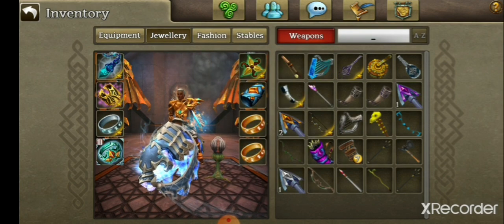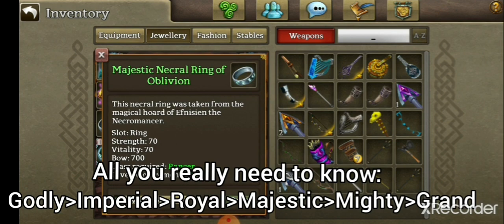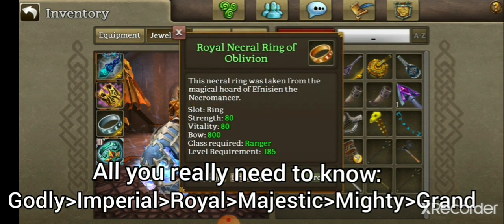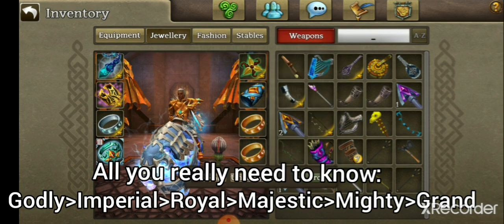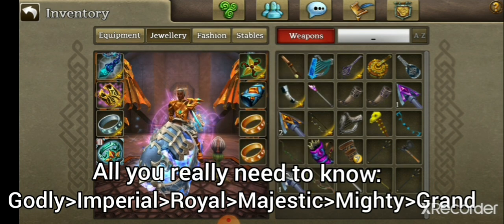Then we have Jewelry. Jewelry has 10 tiers, excluding the named version which is just above godly or void. The ones you'll need to know are Mighty, Majestic, Royal, Imperial, Godly, and then Named after that. Here's Majestic — that's plus seven. That's the tier below Royal, which is plus eight. This is Mighty, which is plus six. Unfortunately in Gwilion, it's extremely rare to find anything above Mighty for full barbs. This misc is Imperial, which is the tier above Royal. I don't, unfortunately, have anything godly.